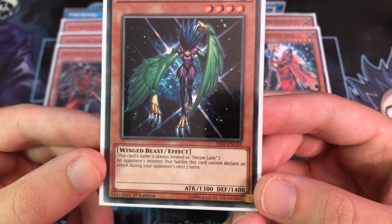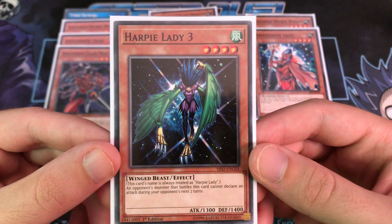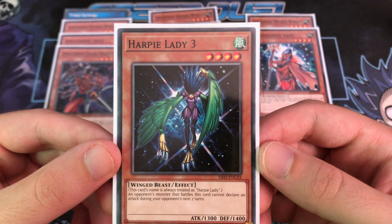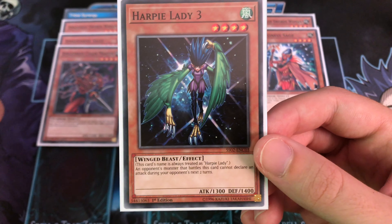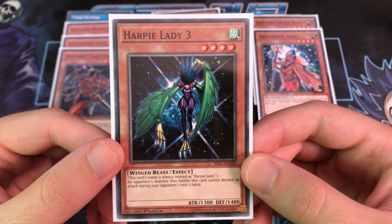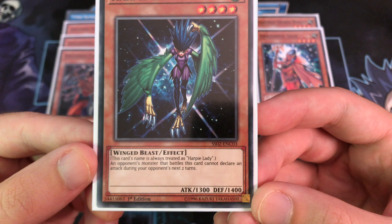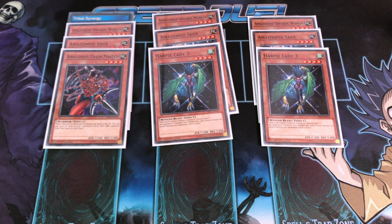Harpy Lady 3's effect is that if your opponent battles this card, that monster cannot declare an attack for the next two turns. So if they try to attack over it with something like Blue-Eyes, it essentially freezes that monster for two turns. That's usually enough time to make something happen and get the game back in your favor. It's probably pretty critical to the deck, and it obviously synergizes well with the Tribal Synergy skill card.